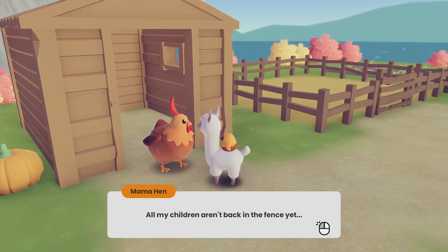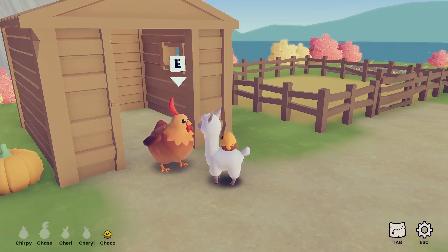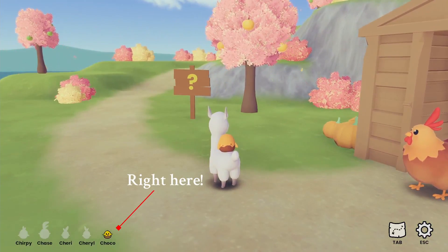All my children aren't back in the fence yet. Why would Struzzle let them loose? Who knows what could happen to my children? Chirpy could get lost looking for a place to sing. Chase could tire himself out from running around. Cherry and Cheryl might eat too many red apples. Choco might get stuck in some mud. Paz, please help me find my children as soon as possible. Well, I guess we found Choco already — it tells us in the bottom left corner. Didn't even notice.